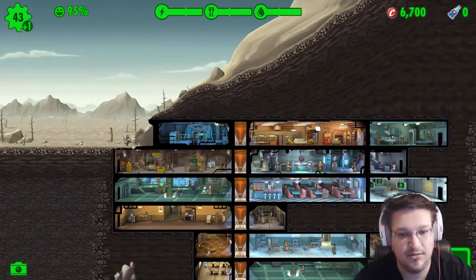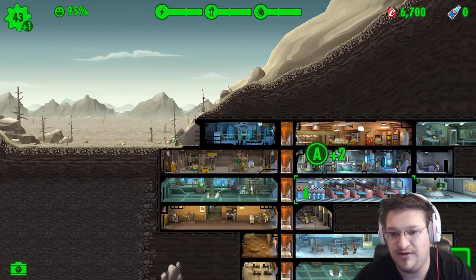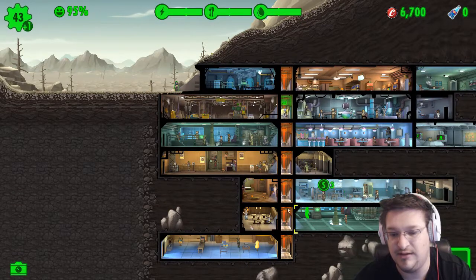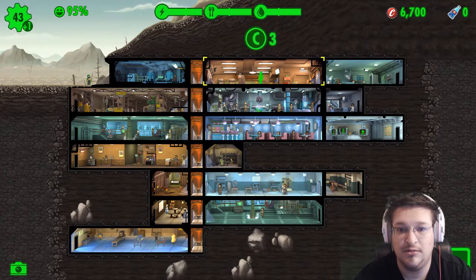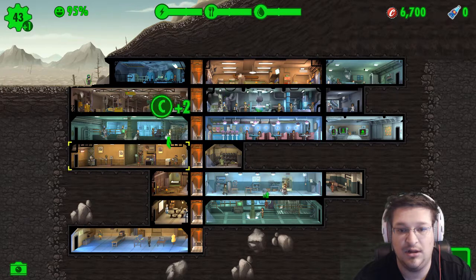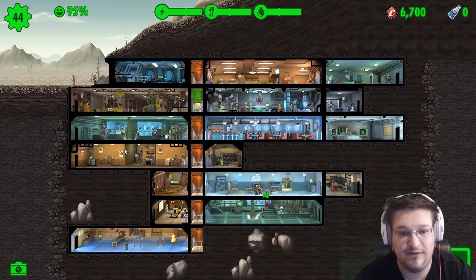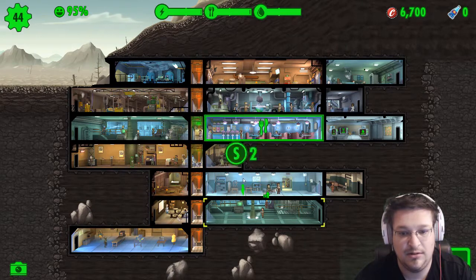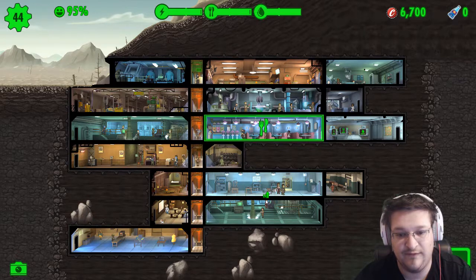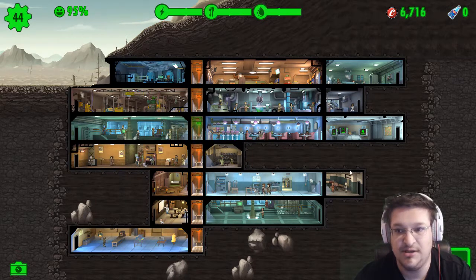Where should I put you? Three, two, two, minus three. Let's put them in the food because there's a plus two on the food, and then that girl will have to go over here — right here for now, at least until we can increase their abilities.